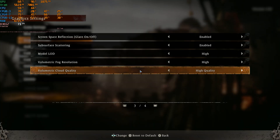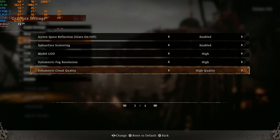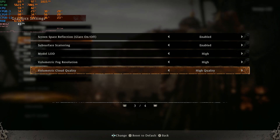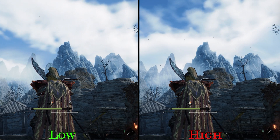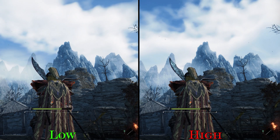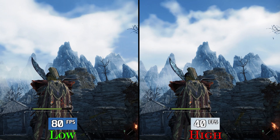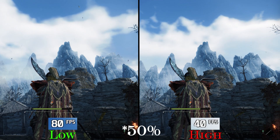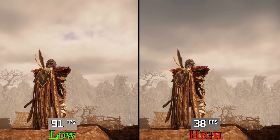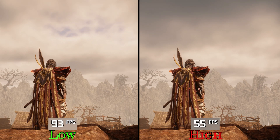Last but definitely not least, we have volumetric cloud quality, and this is one of the strangest settings I've seen in a game. The gap between performance cost and visual impact is huge. Both low and high look almost identical visually, but going from low to high costs almost 43%, and in some scenes around 47%. This is a no-brainer — keep volumetric clouds on low.